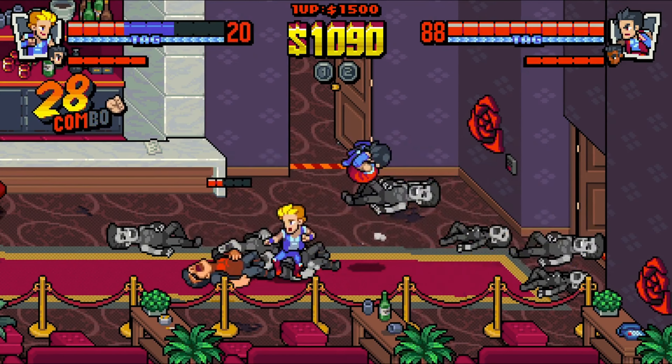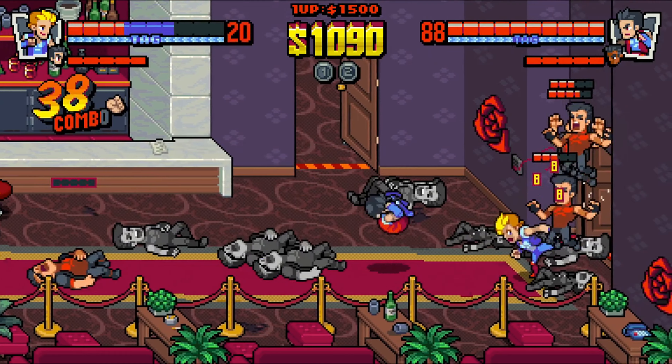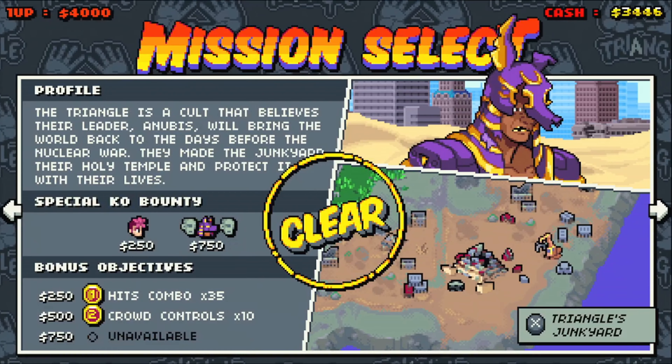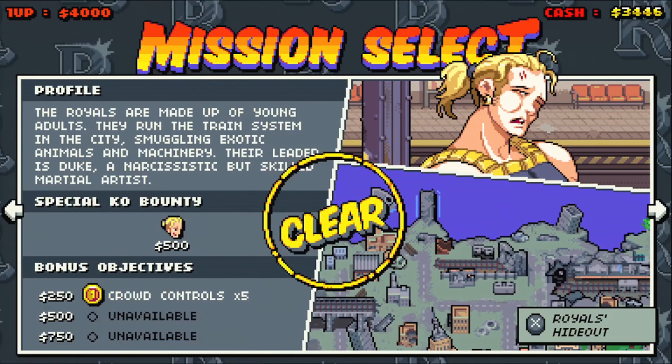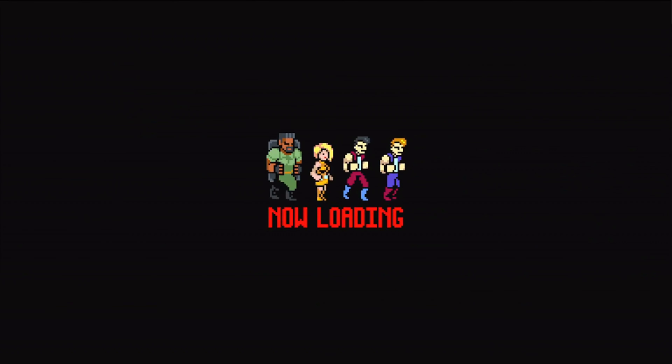It's a welcome change to see varying enemy types in each level rather than a repetitive roster. The roster of unlockable fighters is notable for its size — 14 unlockable playable characters, each with their own unique attributes. Boss characters can also be unlocked and deployed with their unique abilities intact.